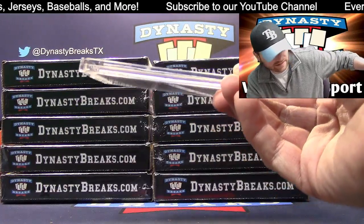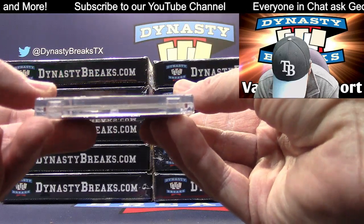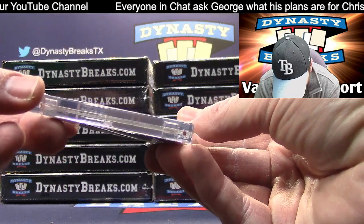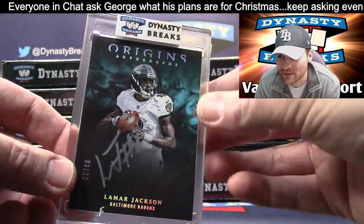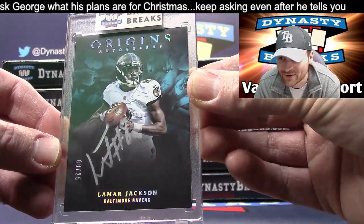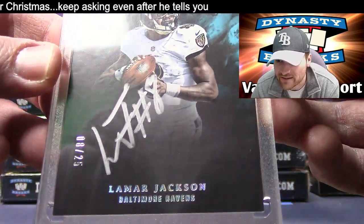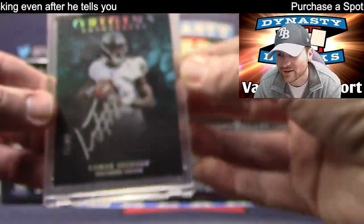We're starting out big time. This is from 2018 Origins Football. This is a Silver Ink rookie auto, and it is serial numbered to the player's jersey — 8 of 25, Lamar Jackson. Beautiful. We love Origins, by the way. Great condition. This is a condition-sensitive set — tough to get. 8 of 25, always a sought-after jersey number.